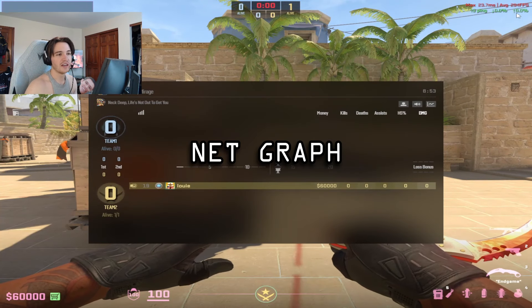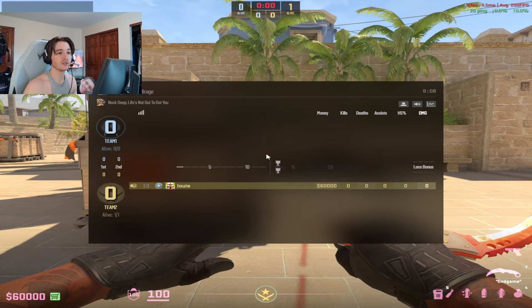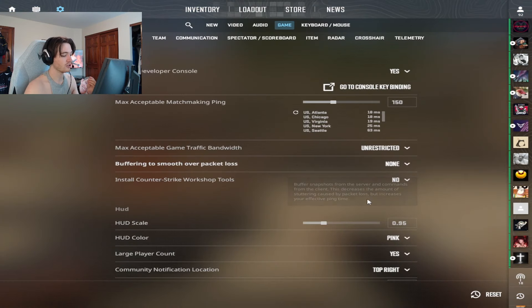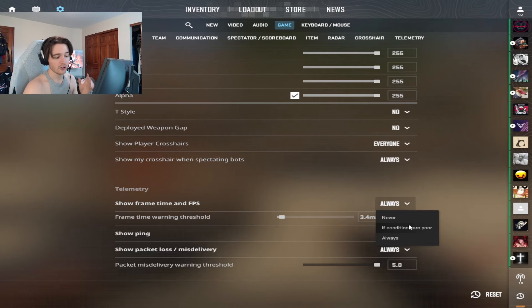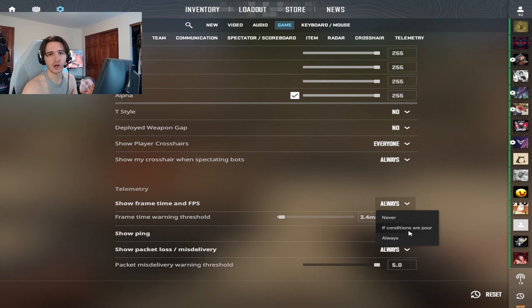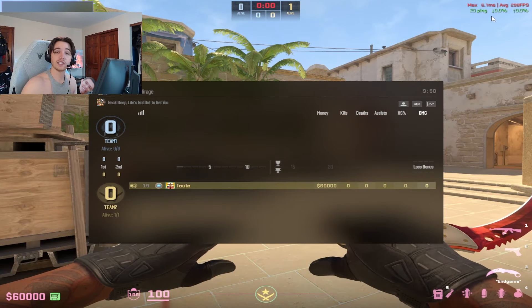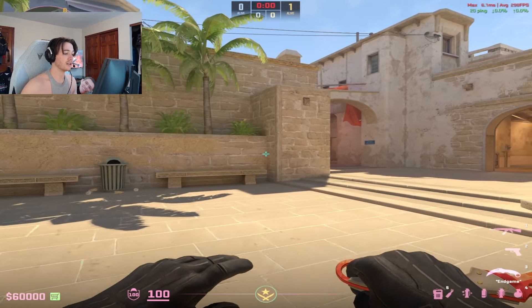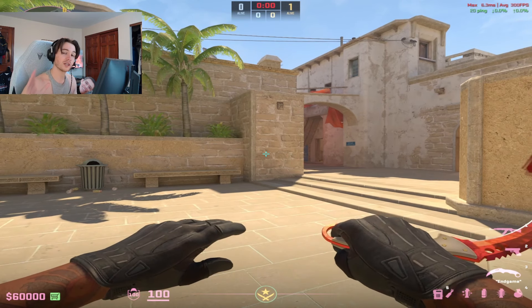The next setting that you need is your net graph. In CSGO the old net graph was towards the bottom of the screen, but they've moved it and made it more simplified. It's really good to see your frames, your ping, and your packet loss. To turn it on, go to your settings, click the game tab, scroll all the way to the bottom, and under show frame time and FPS, select always. You can also set it to only show when conditions are poor, so it notifies you to turn on ExitLag or change settings. I always have it on just to make sure I'm good to go.